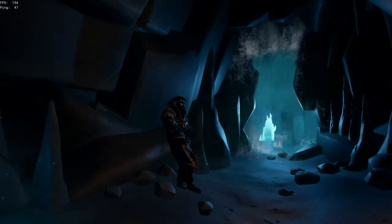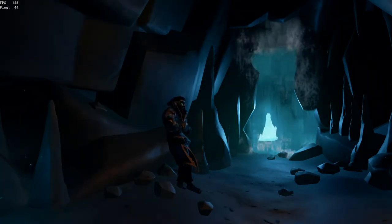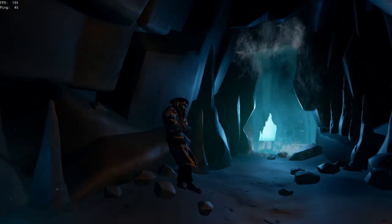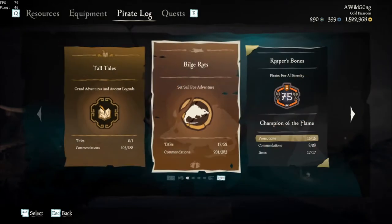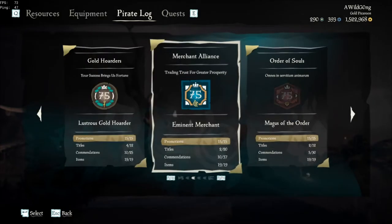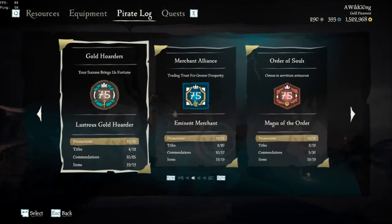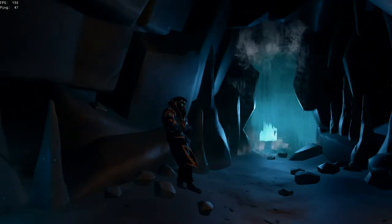Don't worry about meeting new players right away, because before you hit level 10, you're on AI servers — all ships are generated by Rare and you're not going to come across any real players. So you can just go right up to them and steal all their stuff. What I mean by level 10 is if you go into the menu and into your reputations, the numbers there — currently showing 75 — need to be at 10 before you unlock true PvP servers.